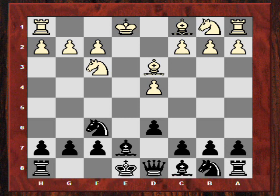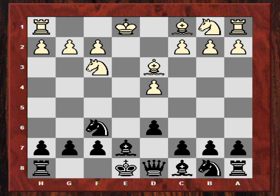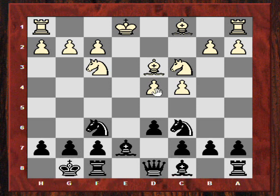White played c4, Capablanca castled, and after Nc3, he played Nc6 — putting a bit of pressure on the d4 square. Maybe he's preparing Bg4. After a3, he plays a6, which is potentially useful for supporting b5 later.